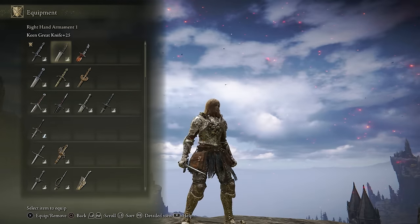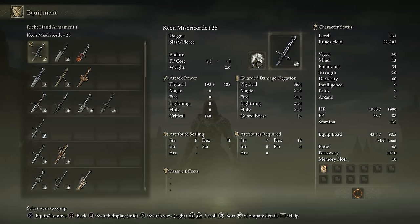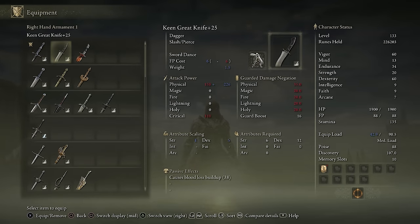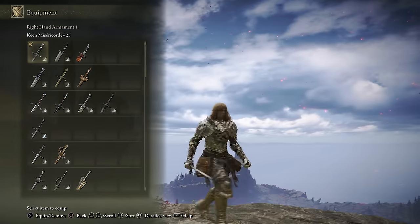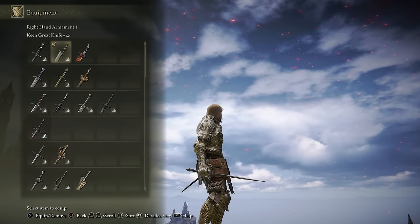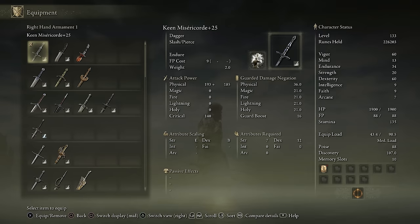Starting with the daggers, it really depends on the point of the weapon on your build. If you're going for any type of critical attacks, you're going to want to use the Misericorde, as it does have 140 critical damage. It also has very comparable AR to all the other daggers, so it's not really lacking as a fighting option either. In fact, it has the best range out of all the daggers, so if you're going for actual fighting with the dagger as well, this is one of the better options.